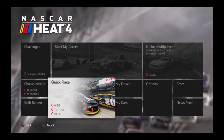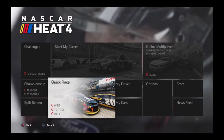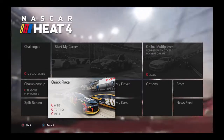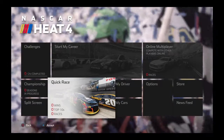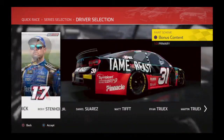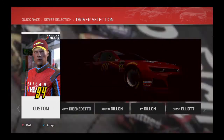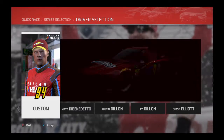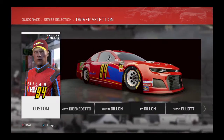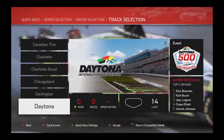Alright guys, we finally got some new content here. We got a new game to play and I know I'm just now doing this in the light of NASCAR Heat 5, but this is the older brother. We finally got NASCAR Heat 4 for you guys today and we're going to do a quick race at Daytona. We're going to go to the Cup Series, choose who I want to race. I made my own paint scheme but I'm a little biased — I should go with Chase Elliott, but I'm just going to go with my custom car and we're going to go to Daytona.